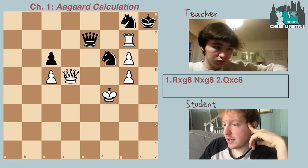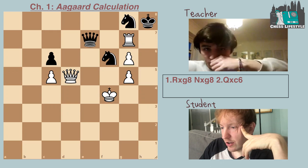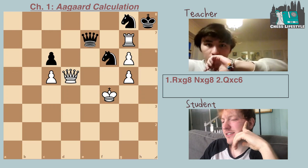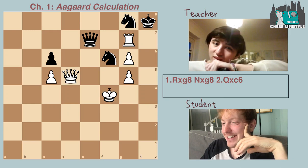I was looking at rook takes g8 as well, but after knight takes g8, I don't know — queen takes g6. The queens are still on the board, and I feel like things are way less sharp and forcing now, which is not something Aagaard would have shown.